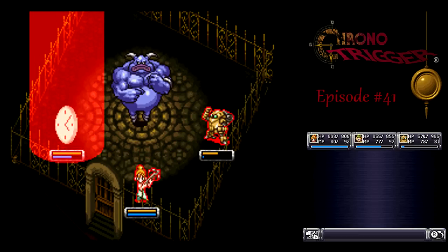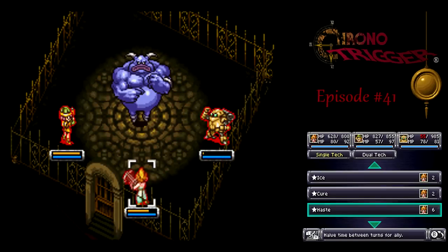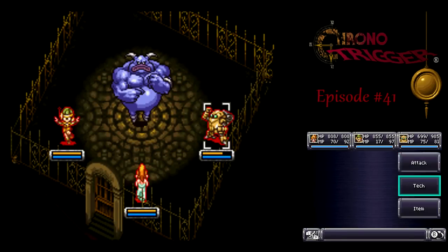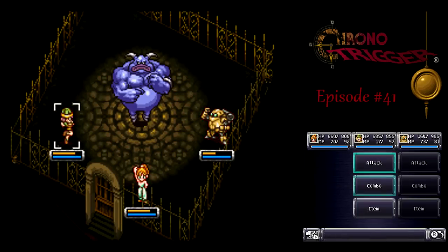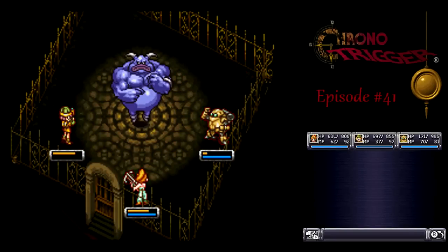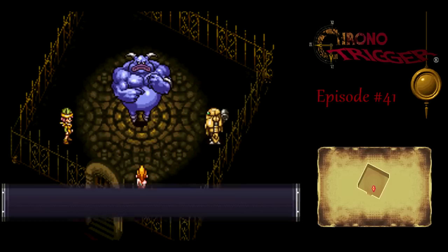Let's get Haste on Luka, then we should be good to go. It's pretty much the same thing now — just use Flare, heal up a little bit. I might want to heal up Robo so he doesn't get annihilated by another Chaos Zone. Robo is pretty much going to be my healer for the fight. Once you've gotten Haste on everyone and you don't need to heal anymore, then you can use Antipode Bomb 3. I used an Elixir on Luka because she needed more MP — maybe I should have given her a Golden Stud. Robo just stays on the sidelines healing; everyone else uses Antipode Bomb 3, or Flare if Marley is dead. Alright, we got him!